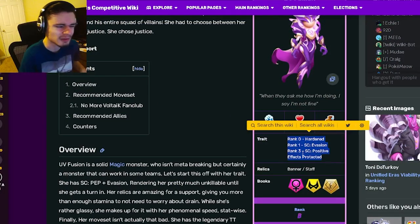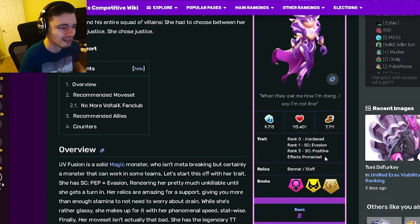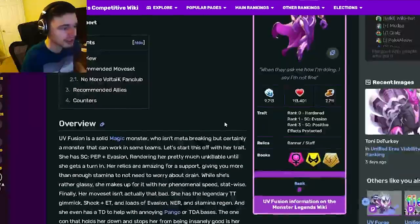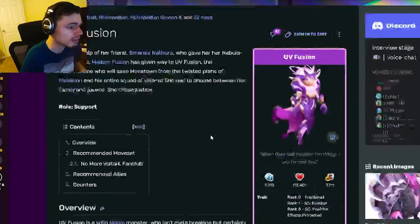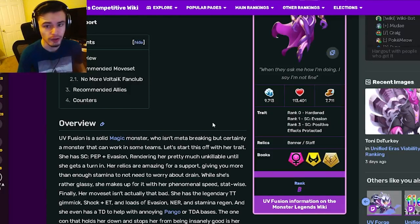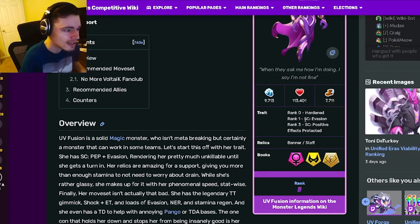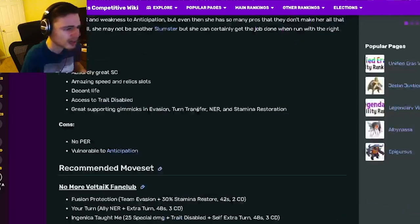Her traits are really great, especially if you can get her to rank 3. This is definitely a monster you want to rank all the way up because she gets around ten times better with that rank 3 Positive Effects Protected. Definitely go ahead and get UV Fusion out of the breeding event and try to rank her up if you already have her or get her early enough.